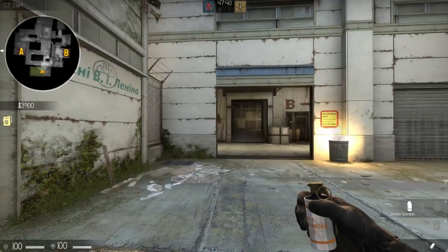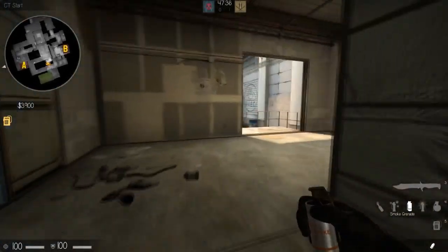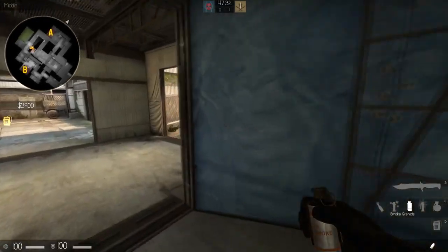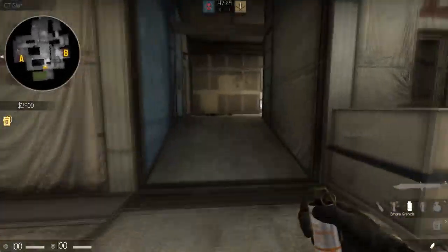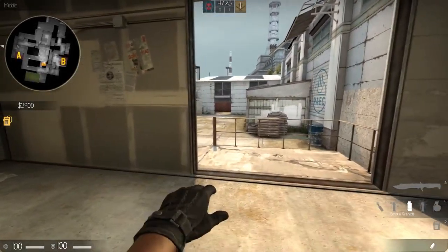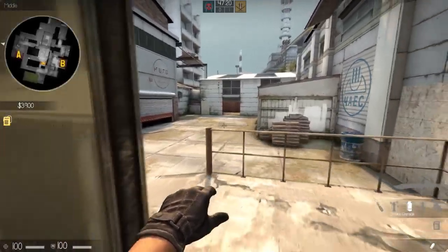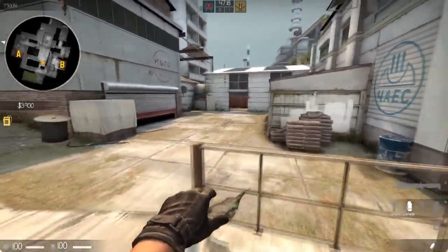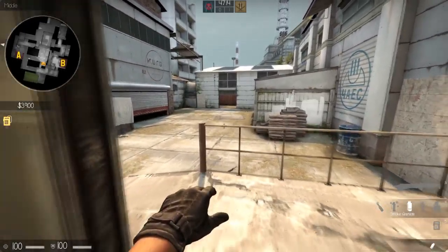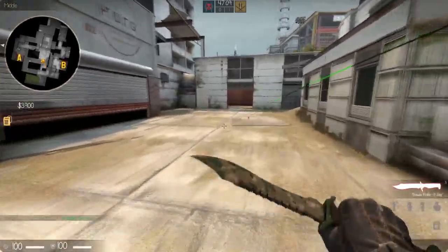CT side again: if you want to smoke off big garage on mid straight from spawn, you really want to get a good spawn so you can move. As soon as you come out, pull your pin and aim at this panel on the floor — specifically the closest edge towards you — and run through as soon as your crosshair goes past this fence, because you'll hit it otherwise. Just let go.